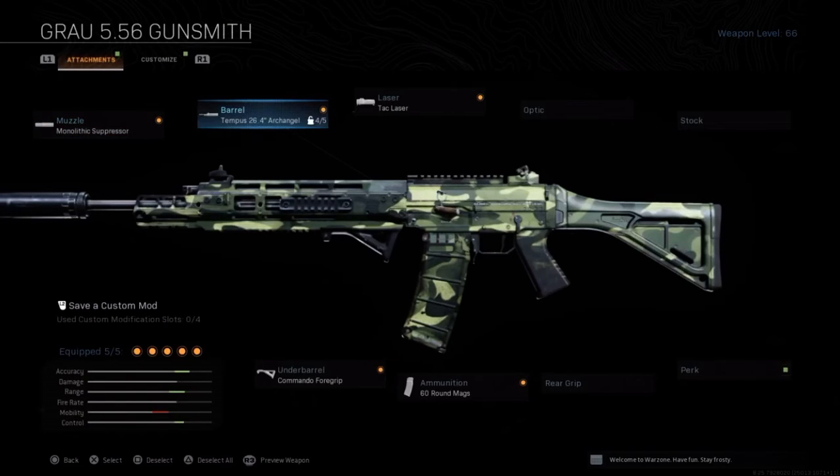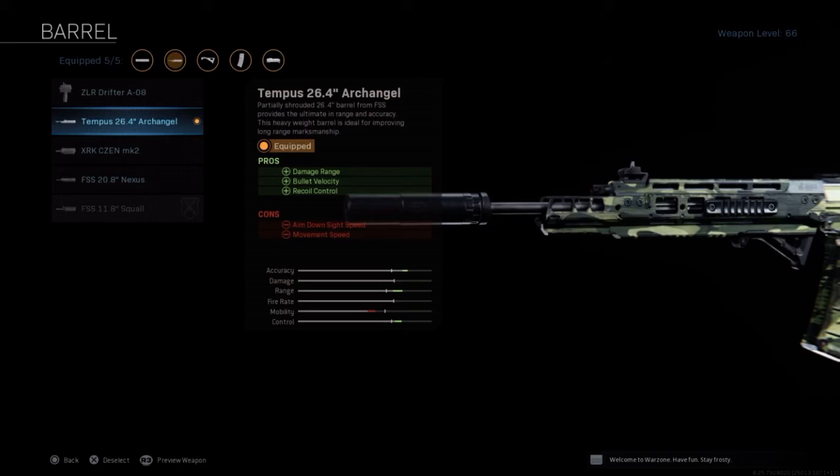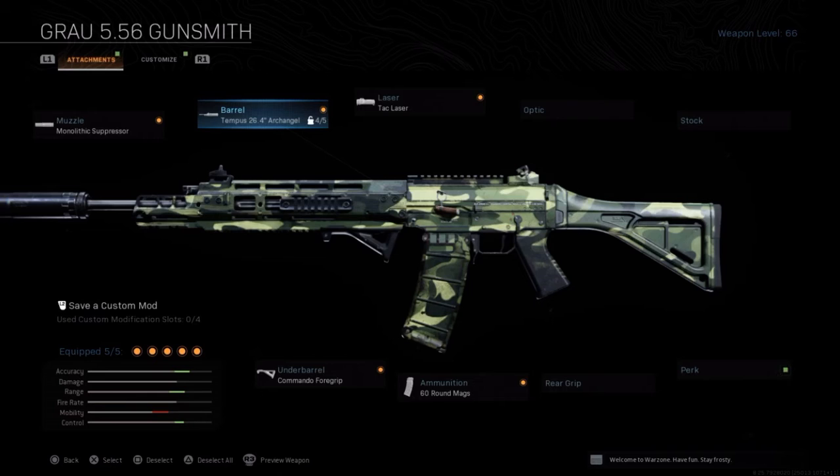Tempest 26.4 Archangel — you're going to choose this one for bolt velocity, damage range, and recoil control. I'm a big fan of recoil; I love having good recoil. Because if you have bad recoil, your gun's going to go shooting up like an LMG. It's just not good.